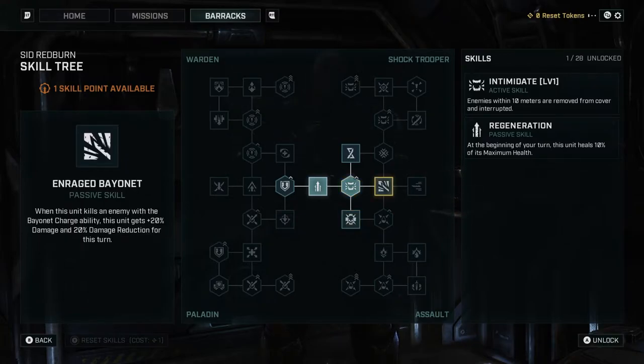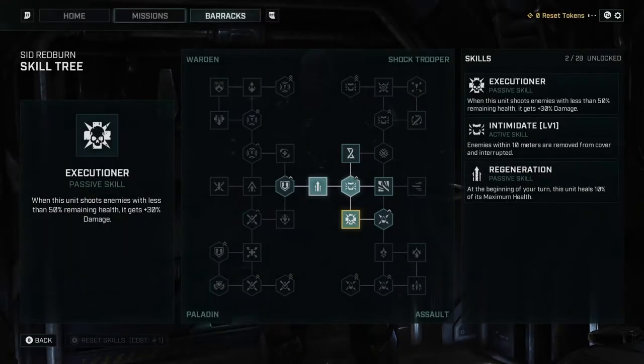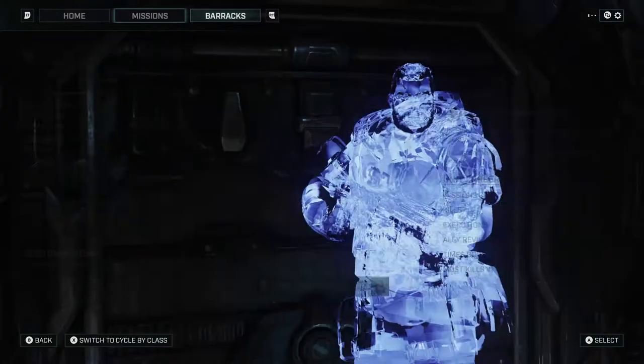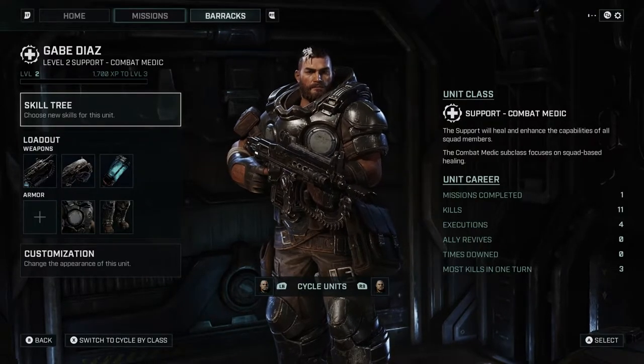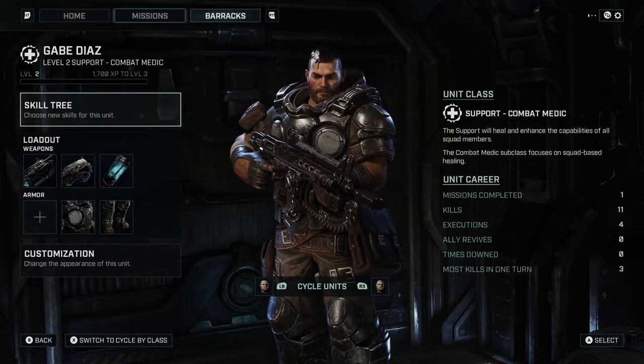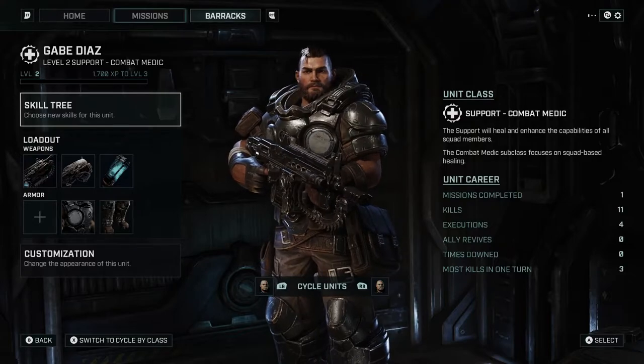Executioner: when this unit shoots enemies with less than 50% remaining health, it gets 30% damage — that could be very useful. Another option: when this unit kills an enemy with the bayonet charge, it gets 20% damage and 20% damage reduction for that turn. I think I want to go with that one. Support will heal and enhance the capabilities of all squad members. The combat medic subclass focuses on squad-based healing, which is what I want for Diaz.